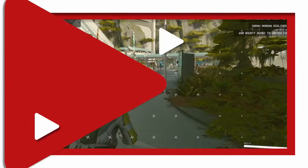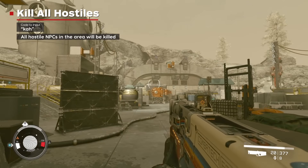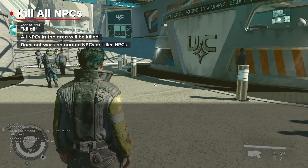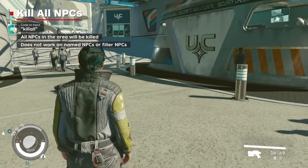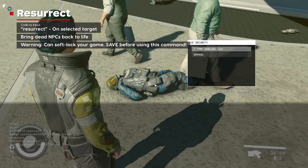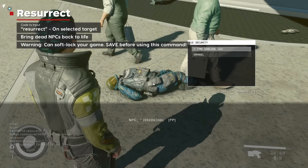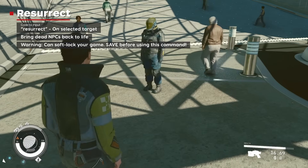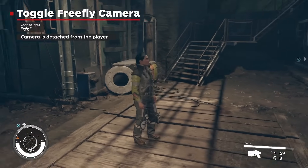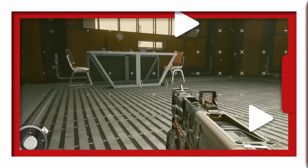Other useful commands include Kill All Hostiles, Kill All NPCs, Resurrect, Toggle Free Fly Camera, and Toggle No Clip. For Resurrect, click on a dead NPC with the console open to grab their ID, then type Resurrect. This brings them back to life, although they may look a little bit different than before.